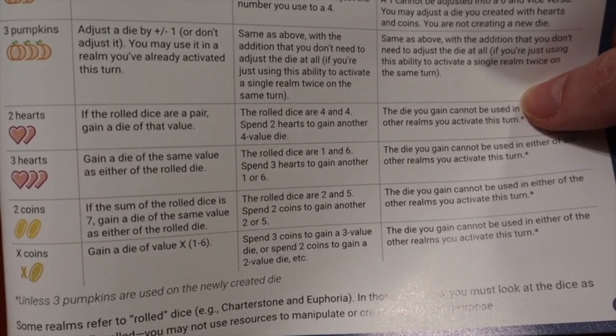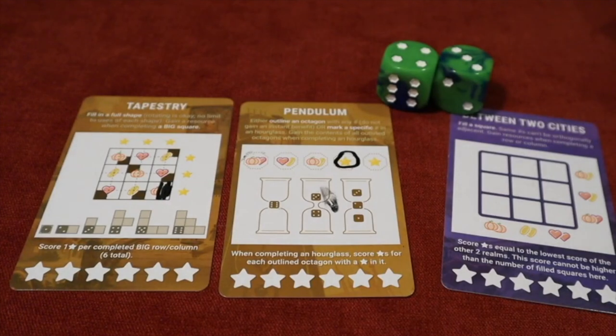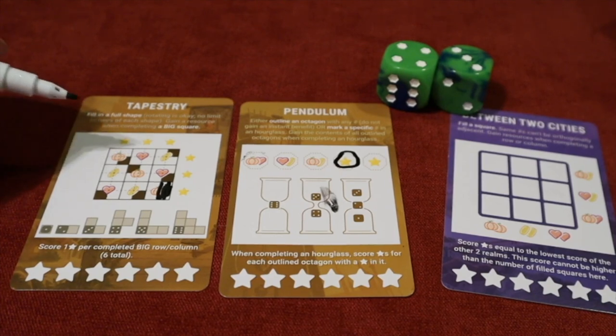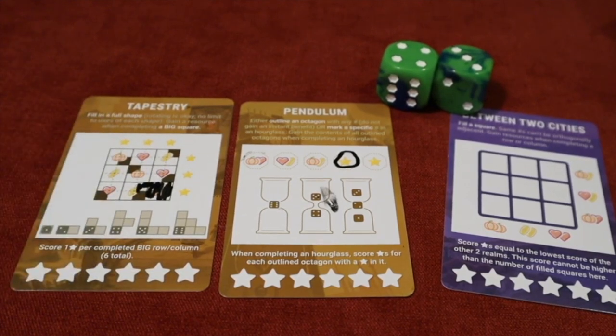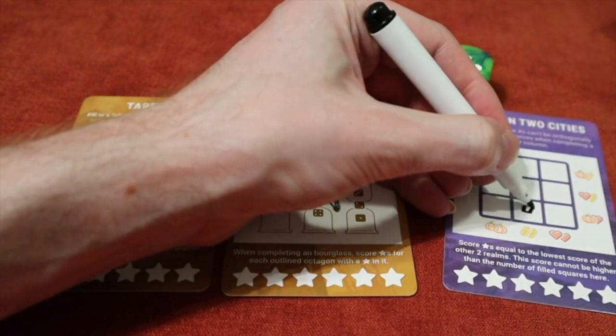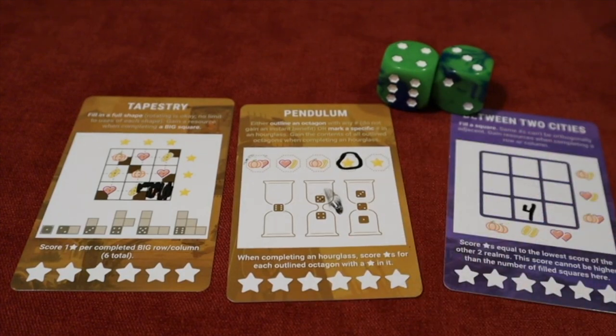The resources are relatively straightforward. There are nine different cards — three of the more straightforward ones are shown here. For example, take a three, fill in one, two, three spaces on Tapestry, get a pumpkin, mark it off, then take a four and distribute it trying to match up resources. You do that nine times in a round. If you're doing the solo mode, you follow the specific rules for that hole.